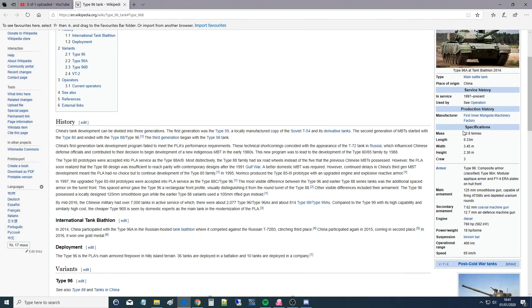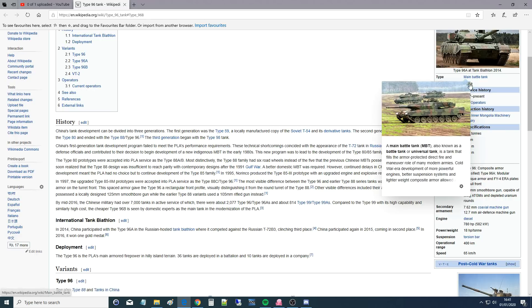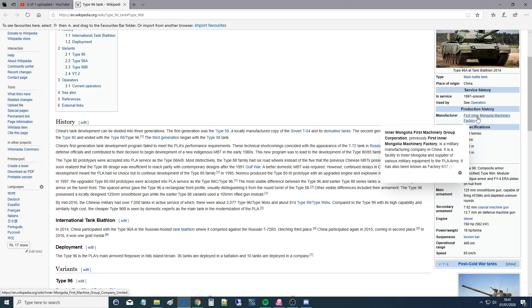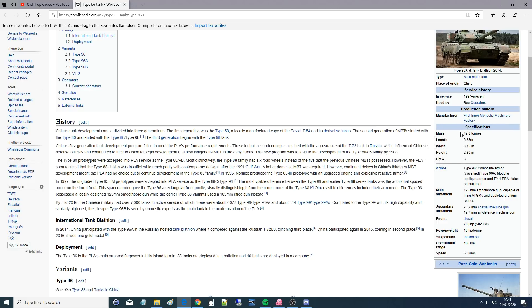Let's look at some numbers. Bear in mind, some of these numbers are going to be mixed between the variants, so take it with a pinch of salt. It's a main battle tank, obviously. It's Chinese. It's manufactured by First Inner Mongolia Machinery Factory. Massive, just under 43 tons. There are three crew. The type of armor of the 96 Bravo is not known, but we're going to assume it is like the A modular applique armor and FY4 ERA plates on the front hull. Main armament is a 125mm smooth bore gun, capable of firing anti-tank guided missiles and depleted uranium rounds.